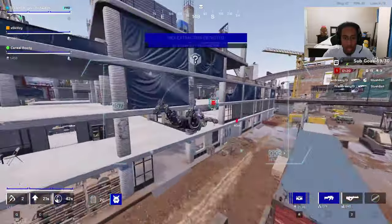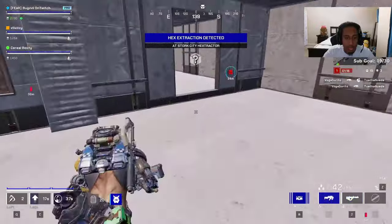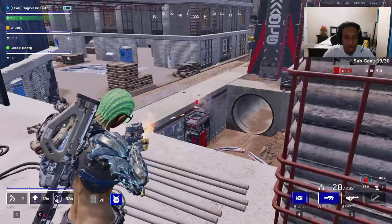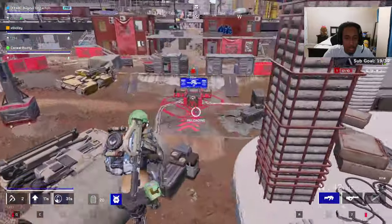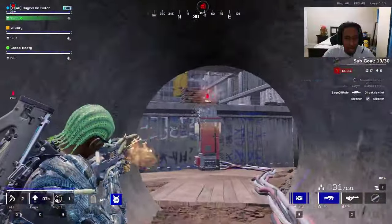What's up guys, it is your boy Bugs and today I'm gonna be teaching you how to hack other players' hexes when they're extracted. When you get to these extraction areas, there's gonna be these two big pillars that have metal plates on them. All you have to do is break one of them — one of the pillars' plates.